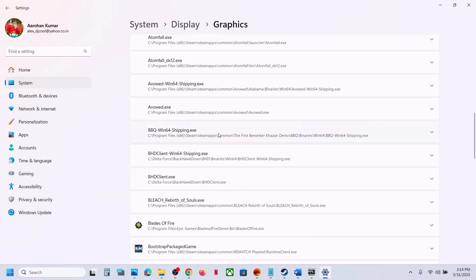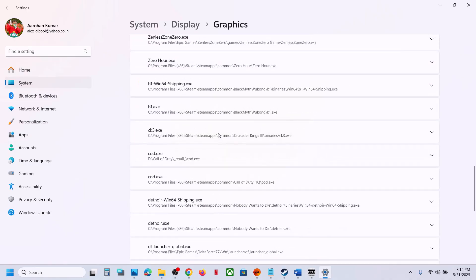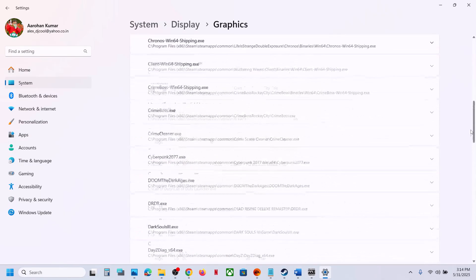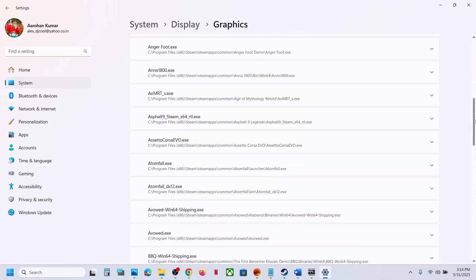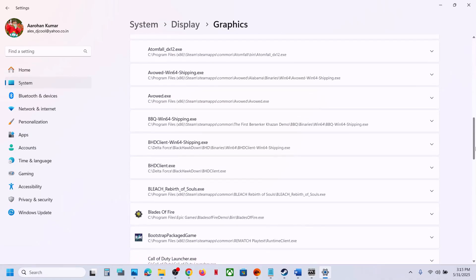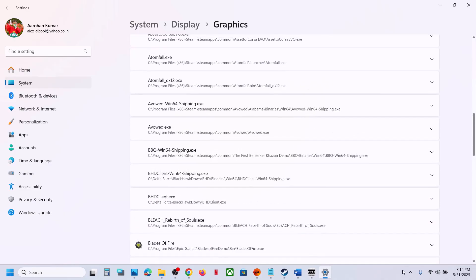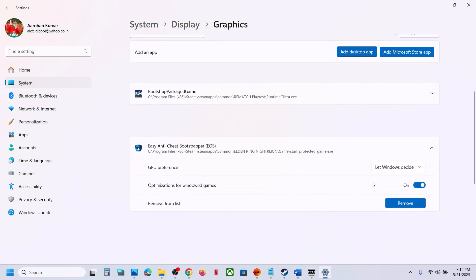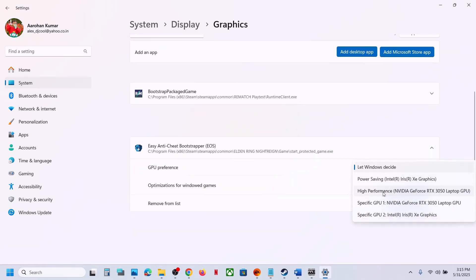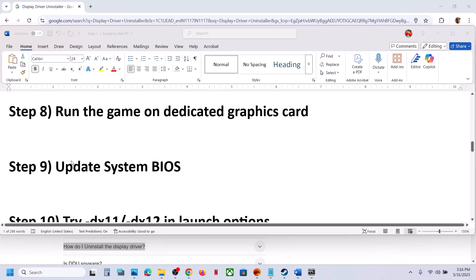Again click Add Desktop App, select the other exe file, and add it. Once the game appears in the list, select High Performance for each exe. Once done, launch the game and check.